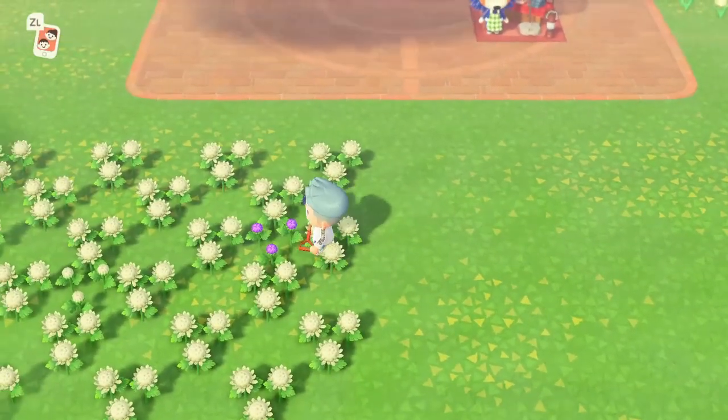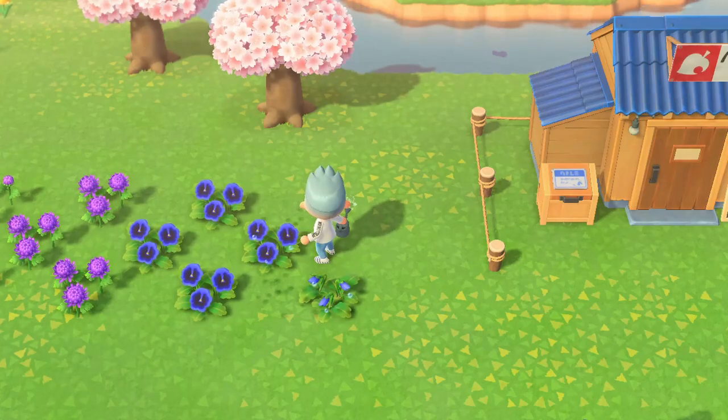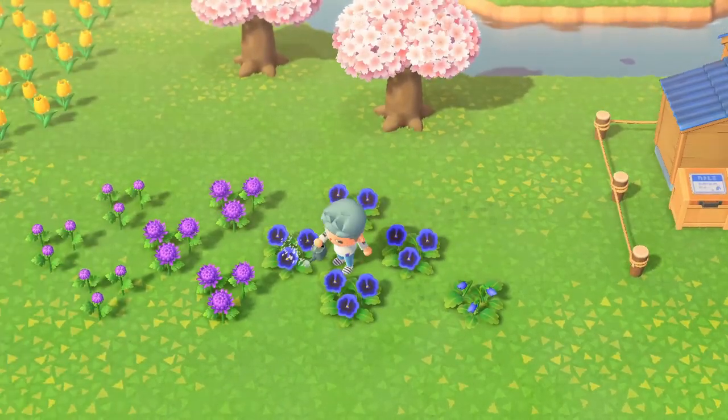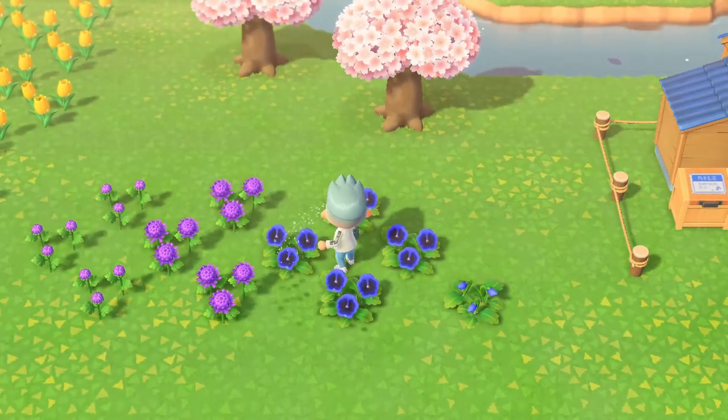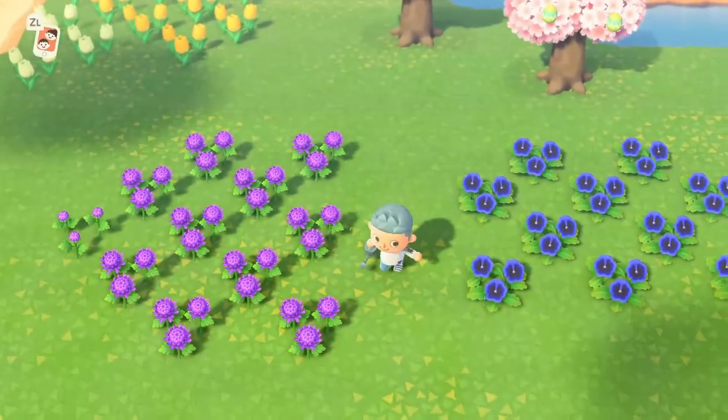Once you have a few hybrids, be sure to plant these in a grid pattern next to each other and water them. Hybrid flowers will produce the same hybrid version of that flower every time. This way you do not need to water all of the white flowers every day, and you produce hybrids way more effectively.